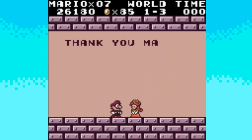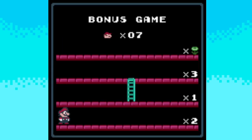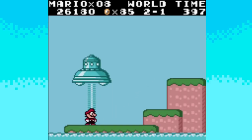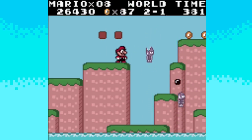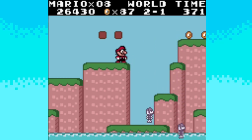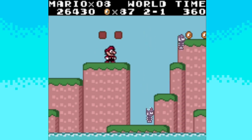I forgot to mention: this is the only mainline Mario game where Princess Daisy is actually a thing — not just in a sports game. The story is that Princess Daisy is the princess of Sarasaland and was kidnapped by the evil villain named Tatanga. So now you have to go save her.